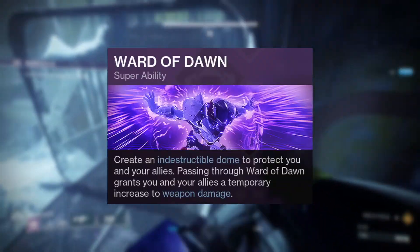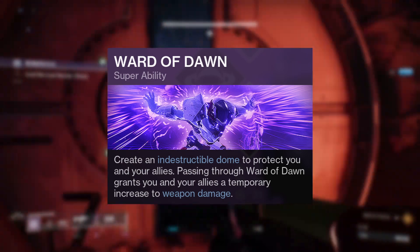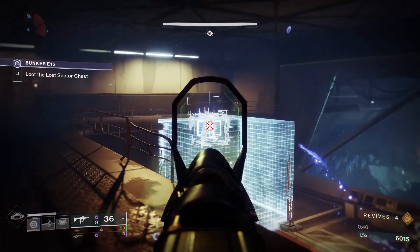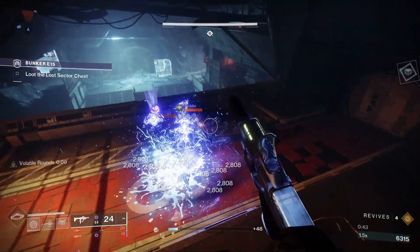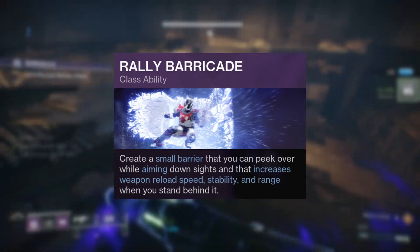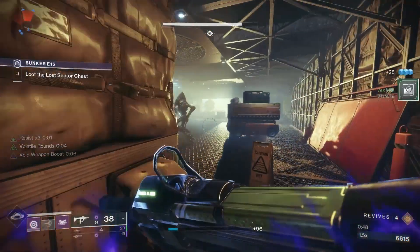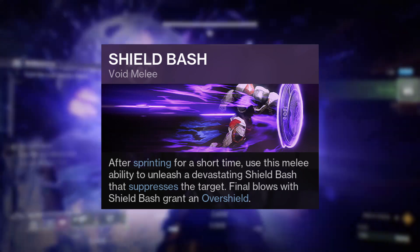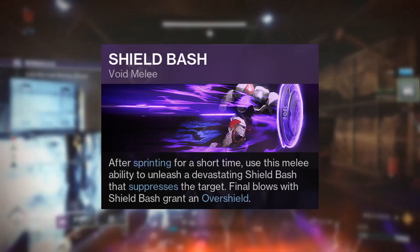Kicking off the build we have the Ward of Dawn super ability to lean into the survivability support side of the build, granting us both overshields and Weapons of Light for a 25% damage buff to weapons. We are going to be rocking Rally Barricade since it's easier to shoot around and has a shorter cooldown. Shield Bash is also a must for producing an on-demand overshield and for its movement capabilities.